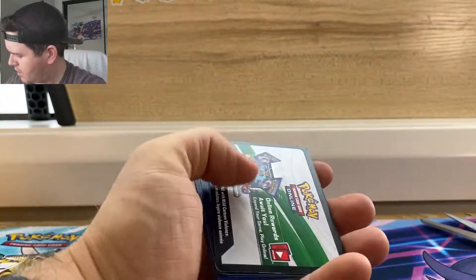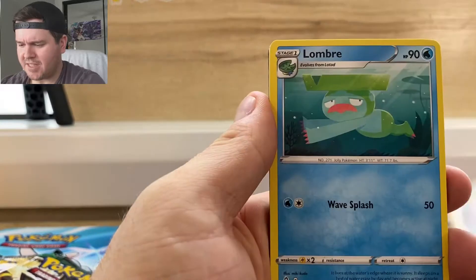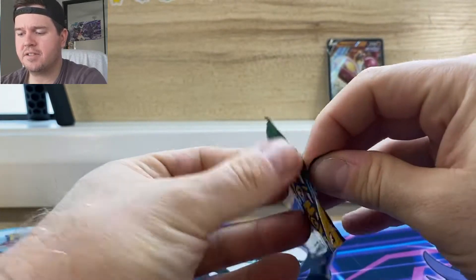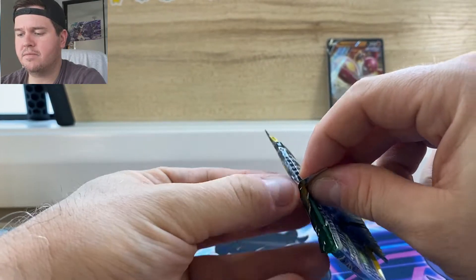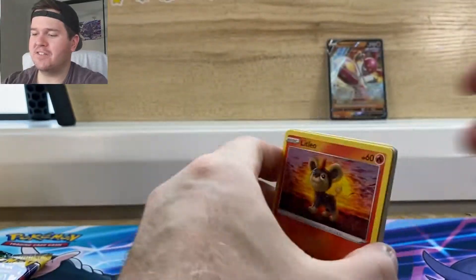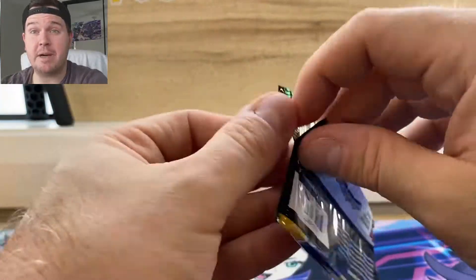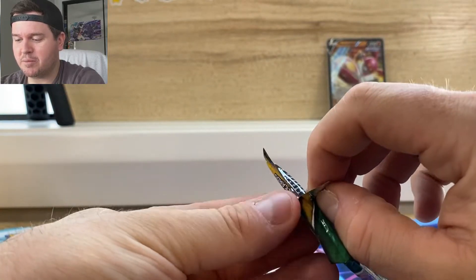Alright guys, we've got a white coat here. Psyduck Reverse and Medicham V. If you like to collect the sleeves, the dice, or the dividers, then ETBs are worth your time if you like all the extra contents. Still got a heap more Evolving Skies to open on this channel — still got heaps more booster boxes. I think I'm going to do a pack battle with Jen and Jules — maybe another kitty pack battle where they can pick the packs. Do something fun like that.